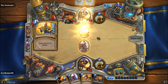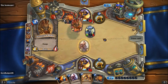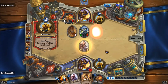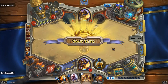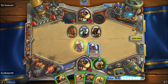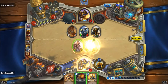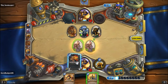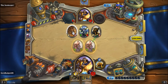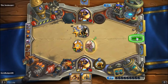He gives us some health — we'll be able to kill that this coming turn. He goes for the face with his charger — that's fine, we have Holy Light. Drop another Stormwind Champion, give that guy a Divine Shield, put the Light's Justice out, pick off this little boar, take that out, end the turn.